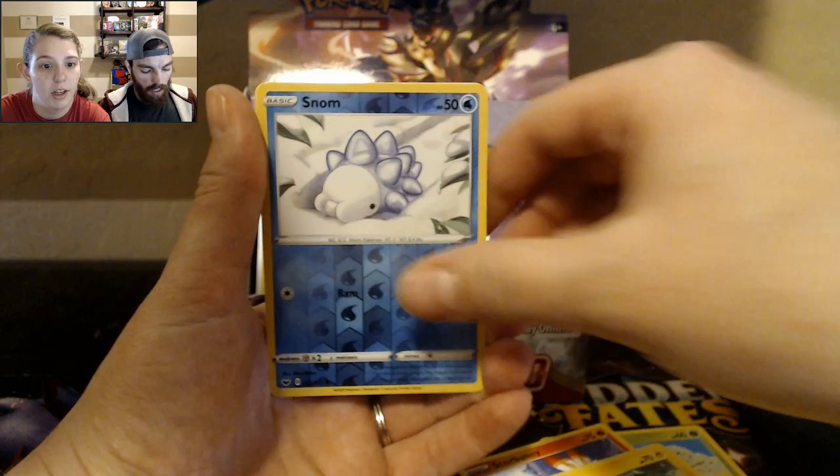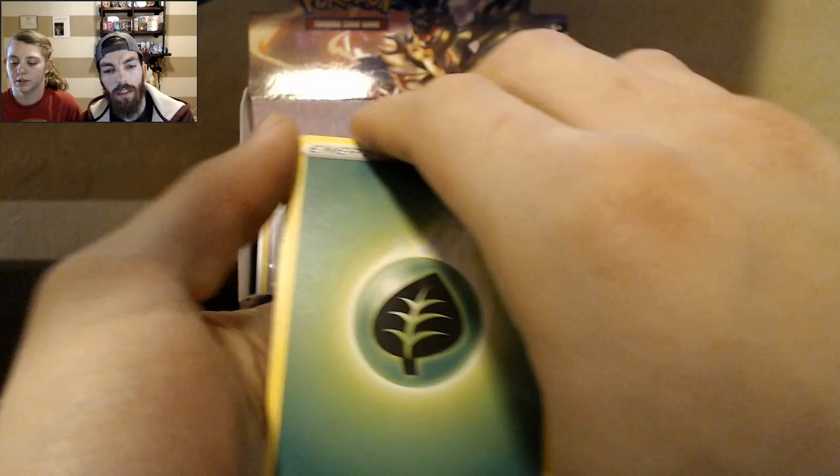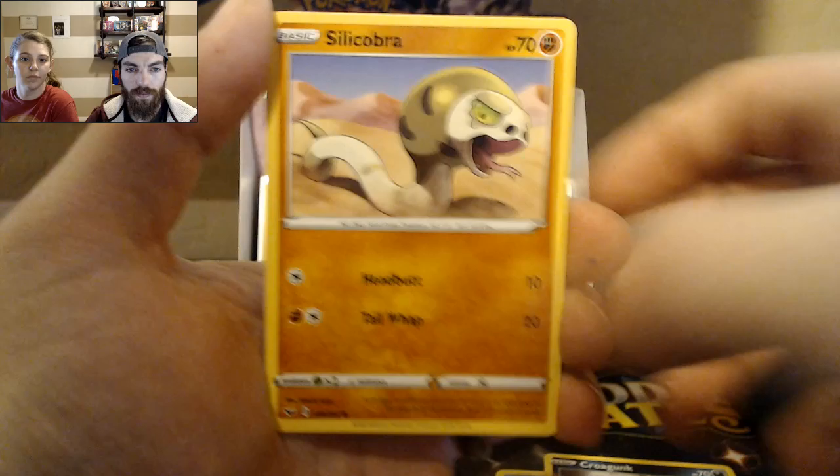I haven't said any of these. Silicobra? I haven't said these names out loud. Yamper. Snom. And Raichu. Like Silicone — because silicone comes from like the ground, like sand. It's a type of plastic but it's not plastic.